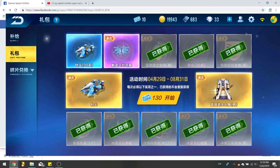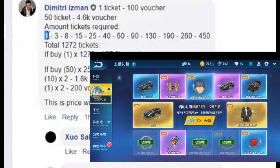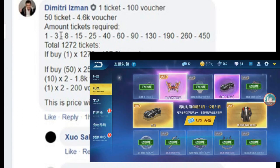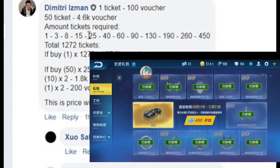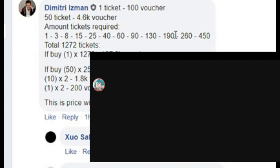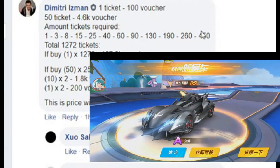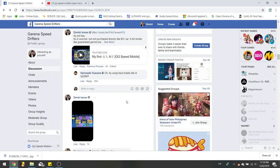I'll show you the snapshot here. From this video you can see that the first price in the gift package is one, then three, eight, fifteen, twenty-five, forty, sixty, ninety, one hundred twenty, one hundred ninety, two hundred sixty, and the last one is four hundred fifty. Usually you will get the permanent car at 450, same as how I got my first permanent A car.